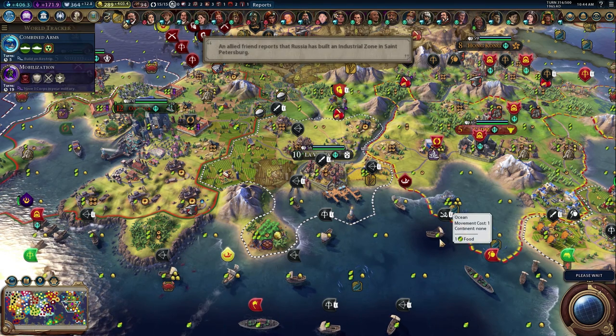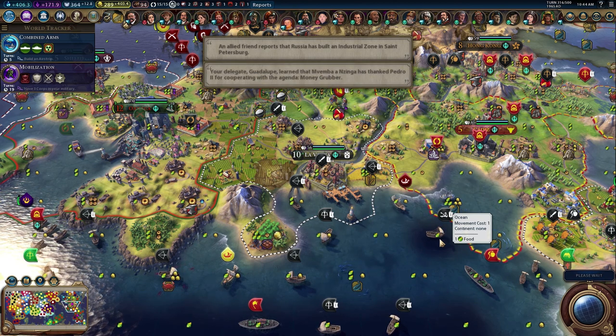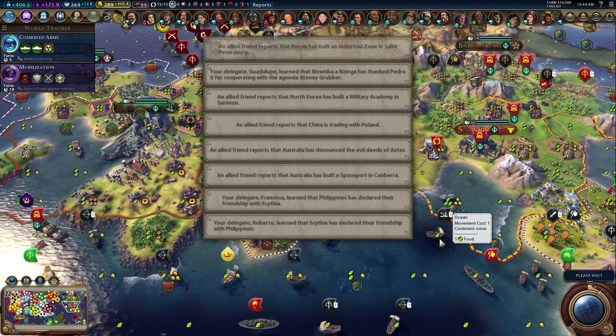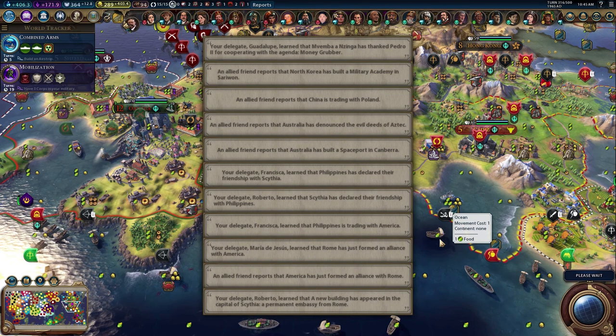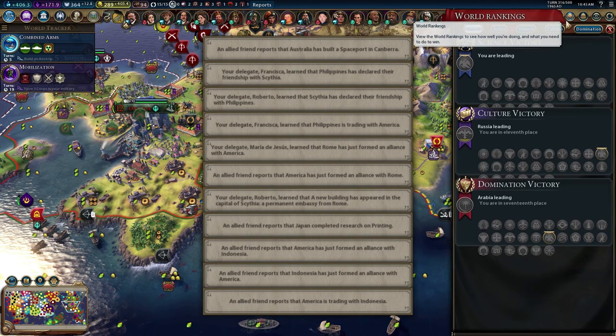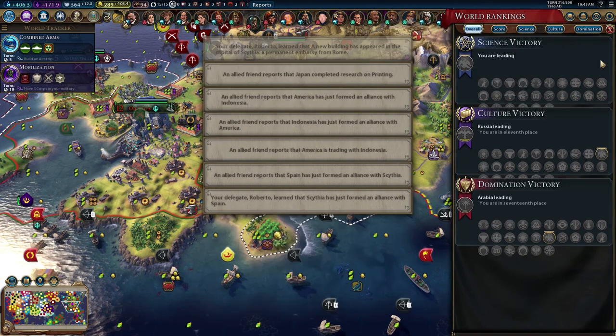We only have 183 turns left to finish the game, so we have plenty of turns to beat it. We really just need to start getting our space race stuff going and we'll be good — we're pretty much maxed out on tech almost. He has 48 techs, we have 50, so we have two more than him.